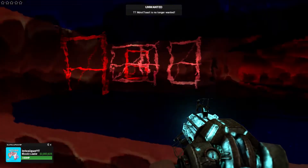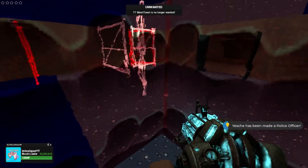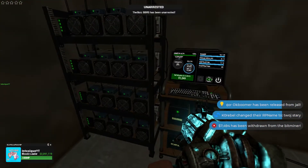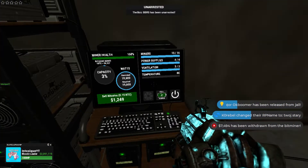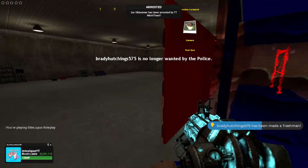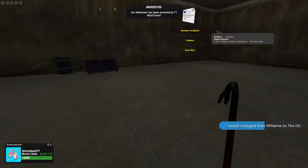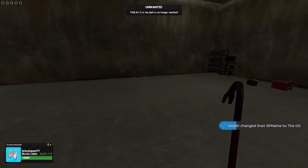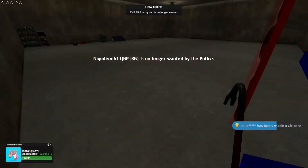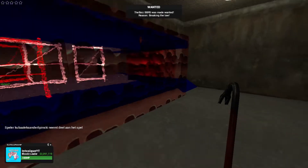Now we just gotta make sure no one raids us — it's gonna be pretty easy with this base. I think we already made our money back, not all but most of it, in just a few seconds. I'm also gonna look for some raids, but I only have a broken lockpick so it's gonna take a while to get into a base. I need a better lockpick — maybe I'll buy a rank soon on this server.